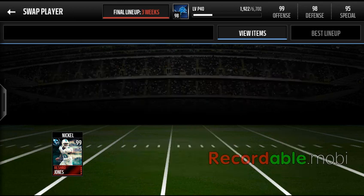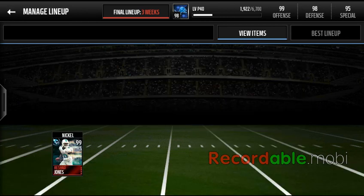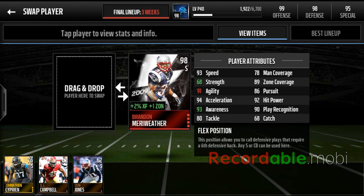Then we get Rashad Jones, who I bought — I did not do his set — who has pretty good stats, but only a 99 overall. The reason I still have Brandon Meriwether is because he gives plus one zone, and I didn't want to get rid of him because I didn't want Rashad Jones's overall to go down.